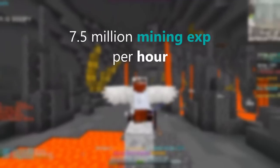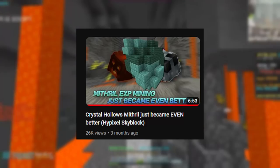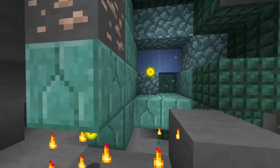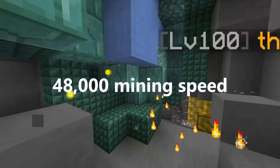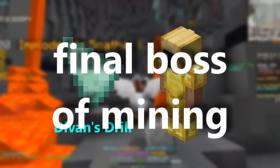There's this mining method that gives a ton of mining experience called Magmafields Mythril. I made a video about it before, and if you haven't seen it, I'd highly recommend watching it before this video or it won't make much sense. The main staple of this method is instantly mining the green mithril blocks on a mining speed boost, which takes 48,000 mining speed. You can barely reach this with a maxed setup, so it's pretty much the endgame of mining methods.